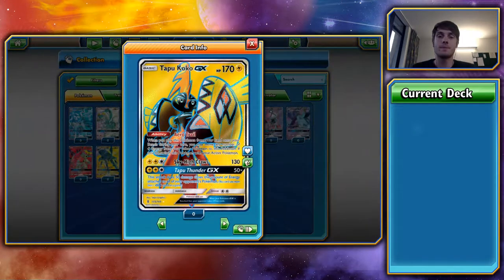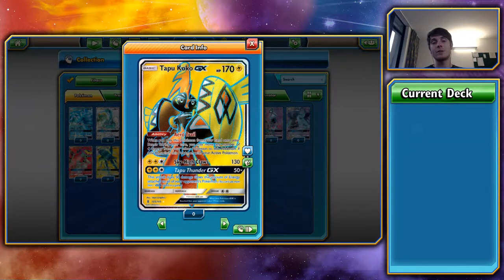Next up, the first of the Tapus — Tapu Koko GX. It has 170 HP, which is very low, but it is a basic so you don't require any setup and can attach a Fighting Fury Belt. Its Aero Trail ability is brilliant — you can just put it straight from your hand onto your bench, suck up all the available energy, and switch yourself into the active slot all in one go. No retreat, no charging needed. Its attack, Sky High Claws, only does 130 — which is a 2-hit knockout on most things.